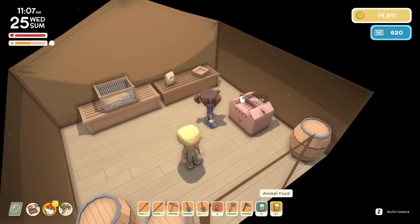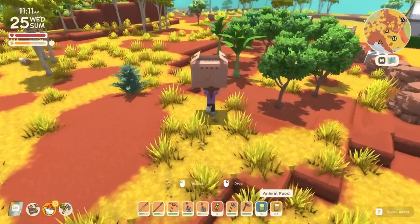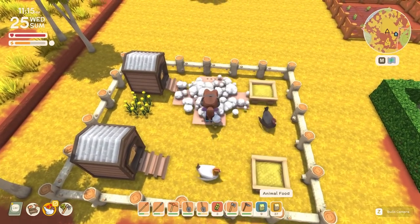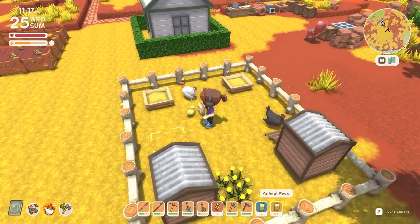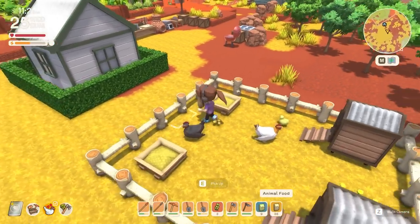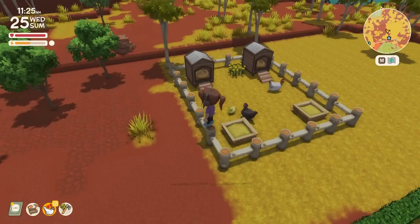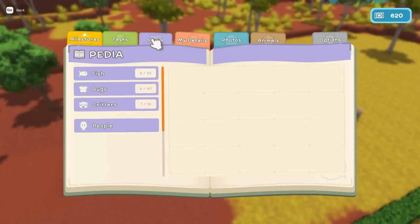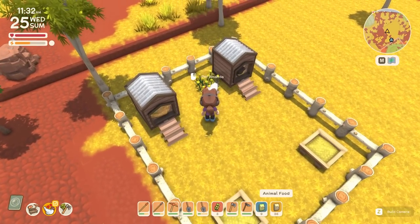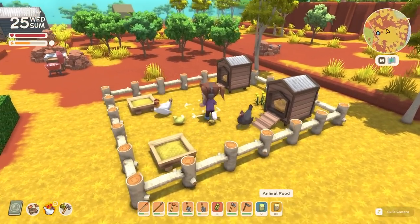I can now make animal feeders so I don't need to buy them. I think what's going to be important is for me to go fishing, so I'm going to release Kardashian into the pen. She's going to be without shelter for a minute. I can put a bit more food in there for her - hopefully they'll just take from any feeder that's got food in it, they don't have to have individual feeders. I need to pet her though - I need to pet everyone actually. Very cute, off we go.